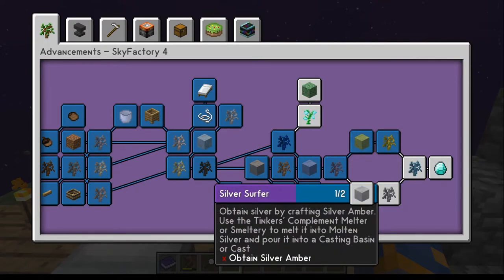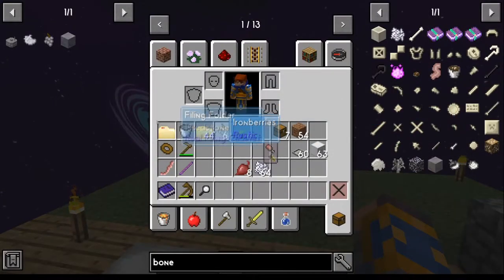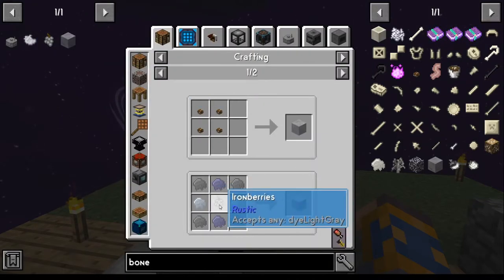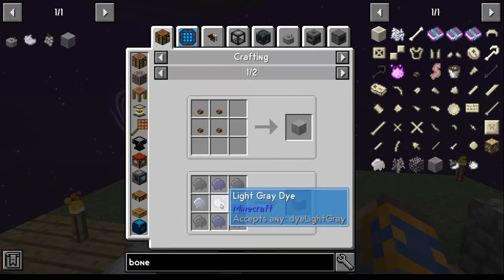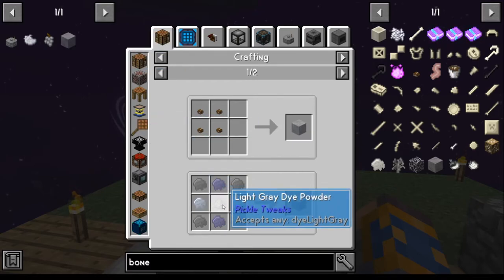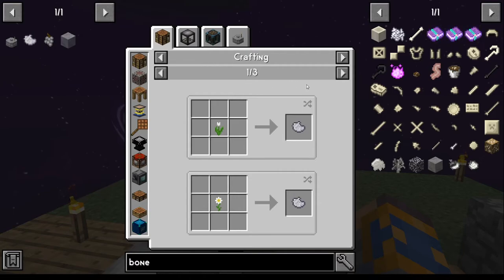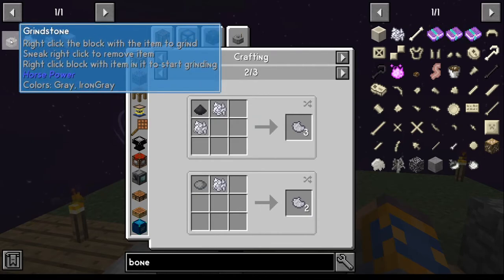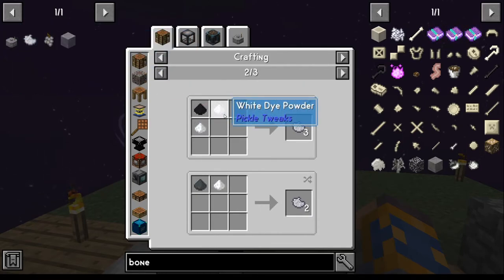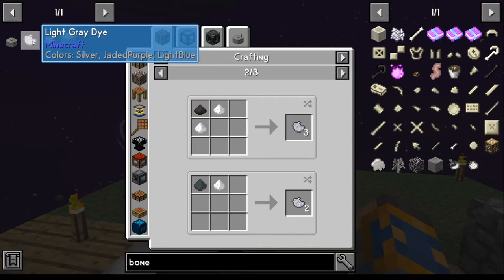The silver amber is a little different — you've got a couple of options. For silver amber you need gray dye, and getting the gray dye is the tricky part. You can either use iron berries or gray dye directly. The gray dye requires coal or charcoal that you pulverize, which means creating a grindstone — it's a temporary solution every time you need gray dye. The better option is iron berries, which come from the ironwood sapling. The only way to get an ironwood sapling is through the market.